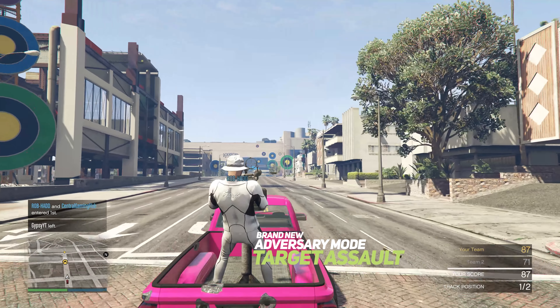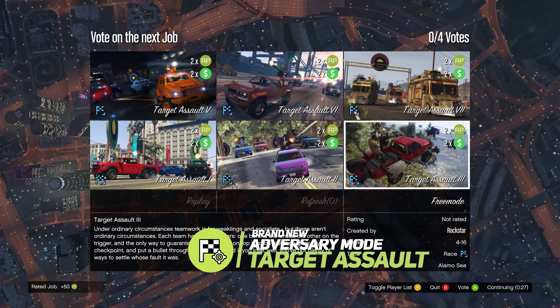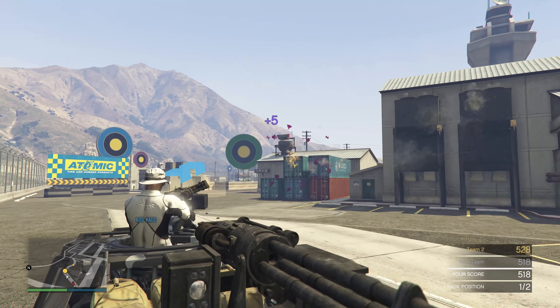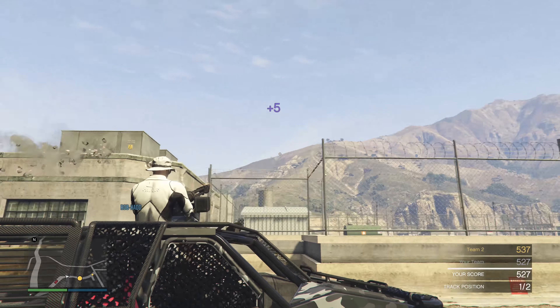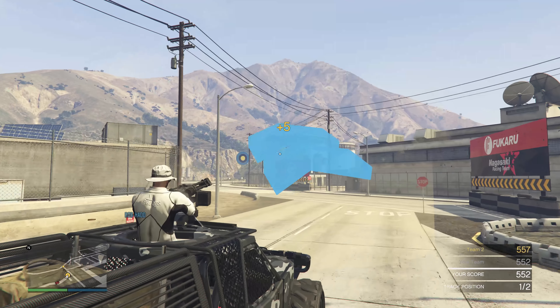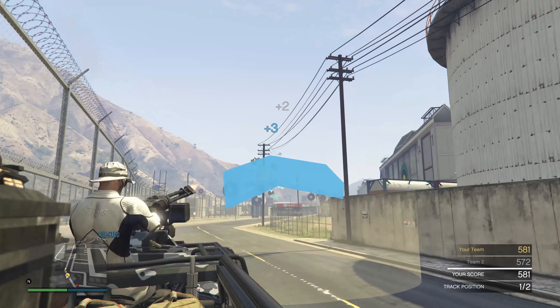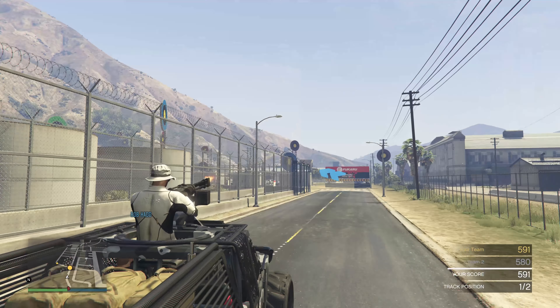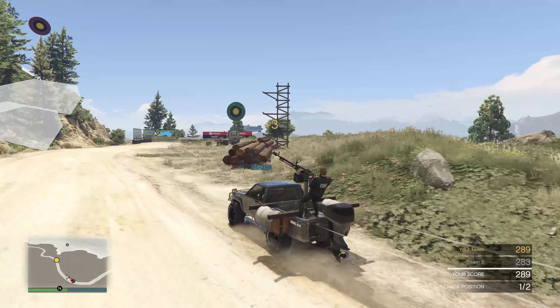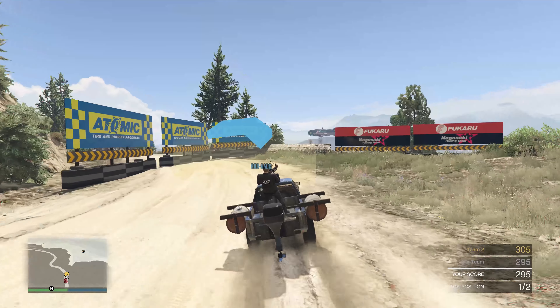I would go for the minigun because you're going to need it for the brand new adversary mode: Target Assault. Target Assault is a race-themed adversary mode with seven new tracks. This race consists of multiple teams of two, with one player being as accurate as they can as they try to destroy each and every single one of the targets, while the other should try to maintain a comfortable position on the track. You don't necessarily need to be in first, but you also don't want to be in last — you just want to try to gather the most amount of points possible.